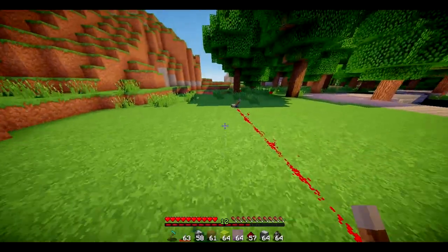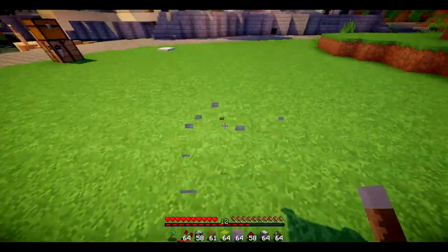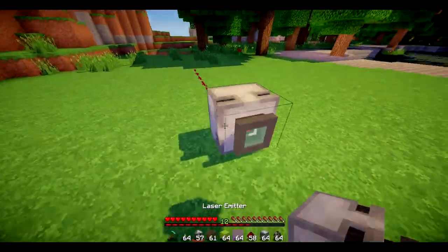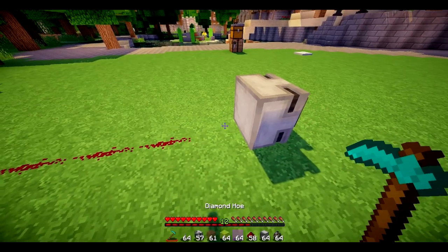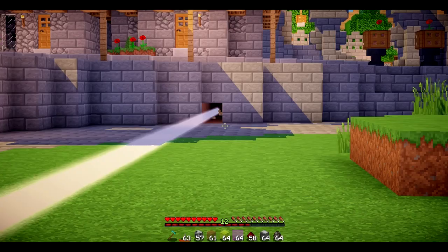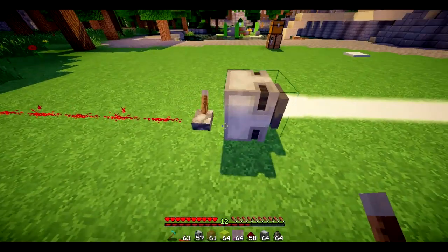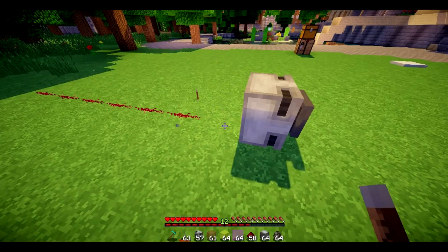It looks rather nice. Now let's break that and instead we'll put the lever here — boom! This one is a lot more powerful. You see it's breaking blocks far quicker. It actually looks much bigger as well, so we can turn that off.